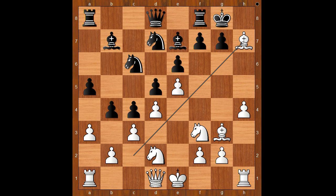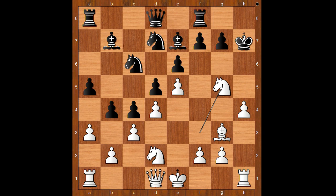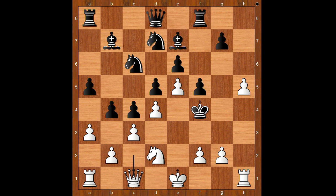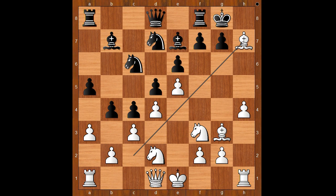If king takes on h7, one line goes like this: knight to g5 check, king to g6, queen to c2 check, e5, h5 check. And now if the king takes the knight, then bishop to f4 check, king takes bishop, queen to c1, king to g5 trying to escape. But after knight to e4 check, the black king has only one square to go to, and then f3 — checkmate.